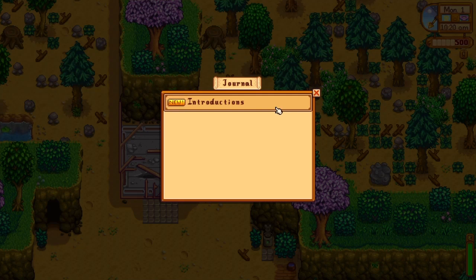They also added a bunch of quality of life additions. They added the ability to rearrange museum artifacts without having to donate a new one. Added the ability to reread received letters anytime via the collections tab. Added the ability to fill existing stacks into chests from your inventory. Added a notification when a tool being upgraded is ready. Farm animals standing on crops no longer protect the crop from being harvested.